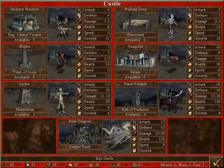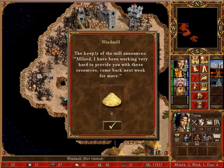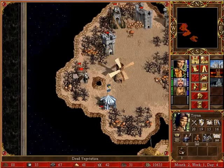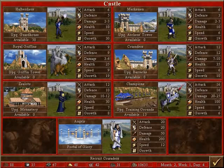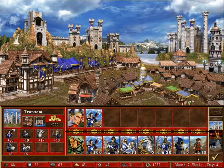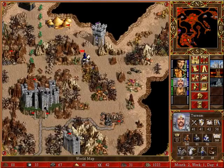We might be able to have Narvan pick up some more champions, and then head towards Tartum. And Tartum can head towards him.